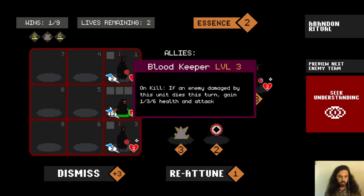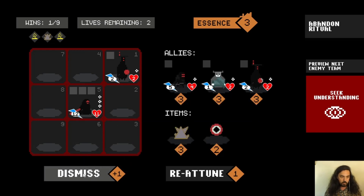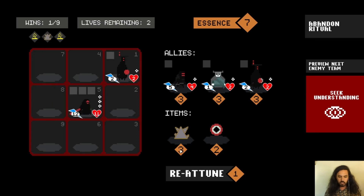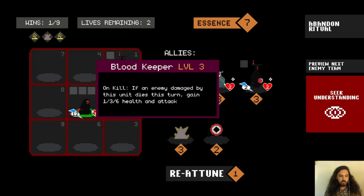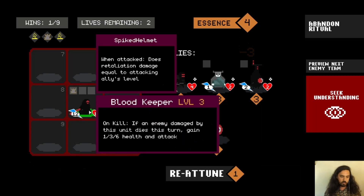We only have two Essence left, so we're going to sell one of these to get a bunch of Essence using our indulgences. We got a Retaliation item. When attacked, whatever character holds this item does Retaliation damage equal to the attacking ally's level — so if a level one character attacks someone holding this item, it does one damage back to them. Let's give that to our Blood Keeper.